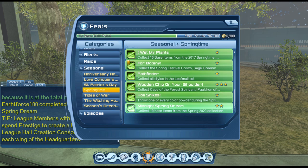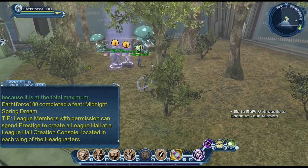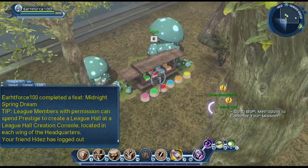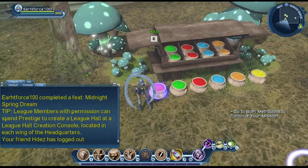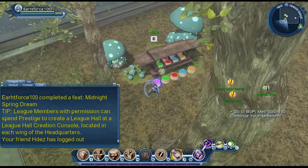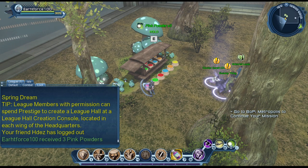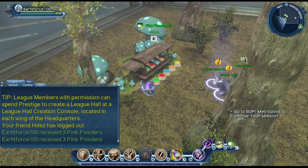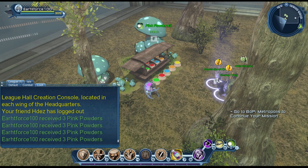The first feat is collecting base items. Then there's collecting one of every color powder during the spring seasonal. To get these colored powders, simply come here and press E on each color. For example, pressing E on the purple will drop a pink powder into your inventory. Press E as many times as you want and you will keep getting free pink powders.